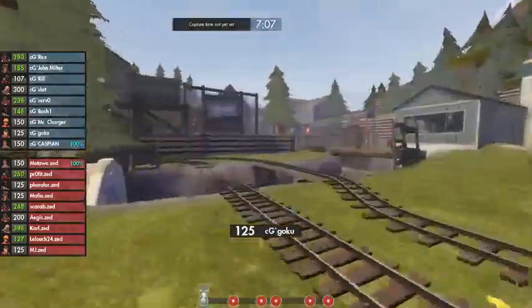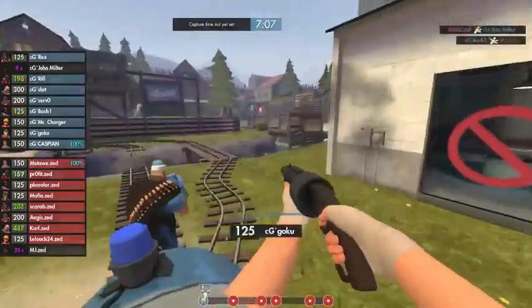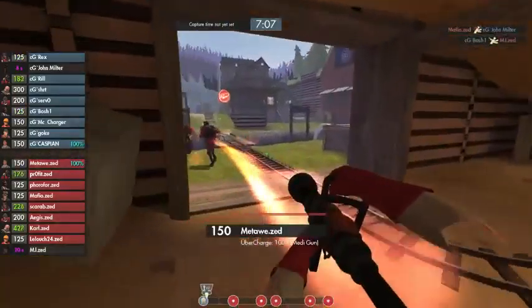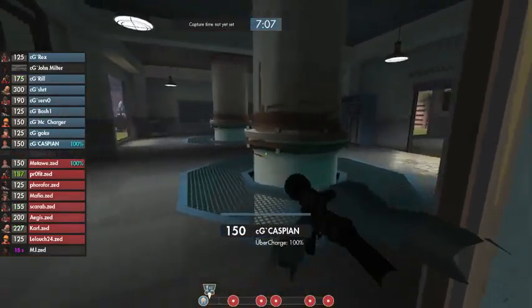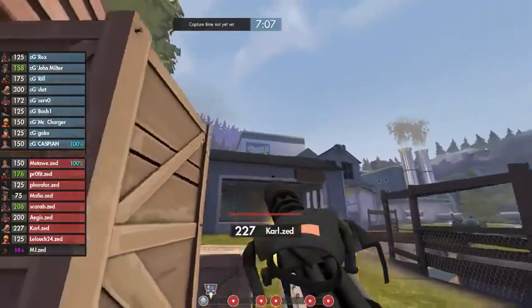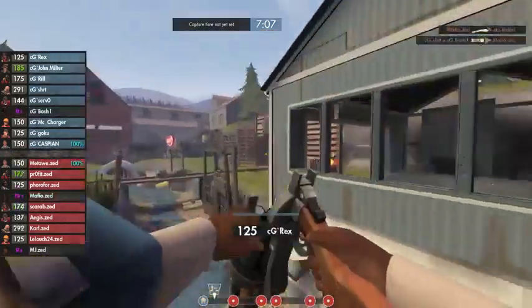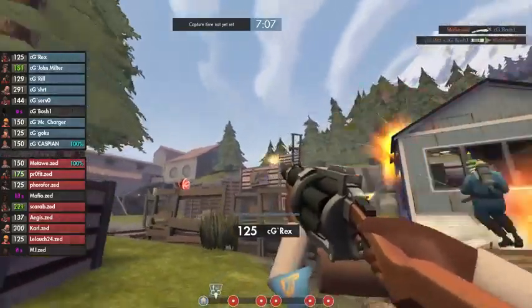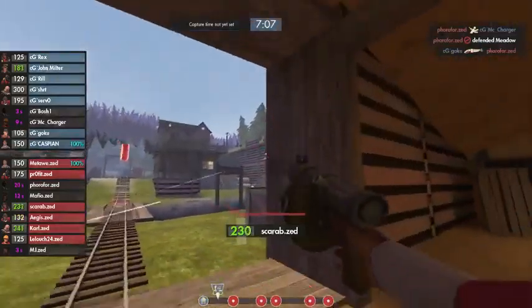We have the battle for the roof here on the left between a Blue Soldier and Red Soldier. It's the standard John Milter going down immediately but taking down MJ with him, so a little bit of a sniper advantage already for Red — meaning Mafio can peek out a little bit. He did take a lot of damage and does go down but took Flash with him. Blue is now bringing their medic out of spawn.